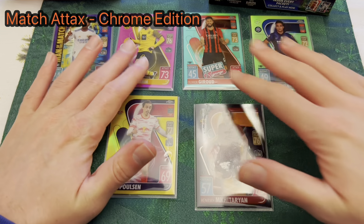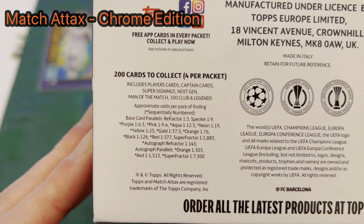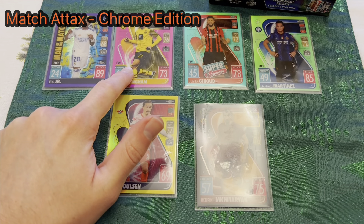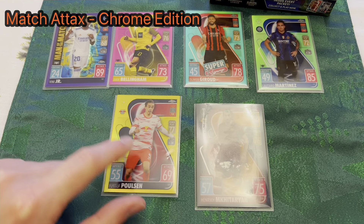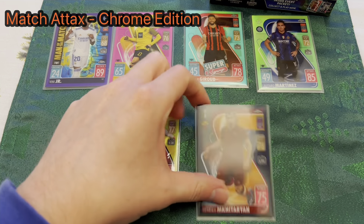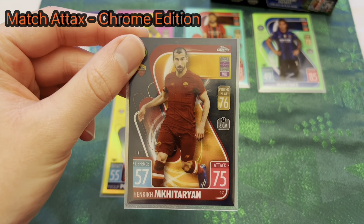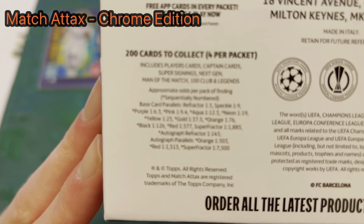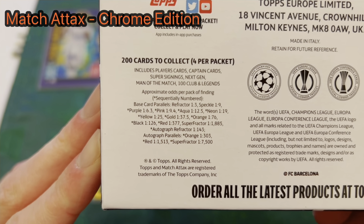Running through the full odds: Refractors are one in three, Speckle one in nine, Purple one in six, Pink one in nine, Aqua one in 13, Neon one in 19, Yellow one in 25, Gold one in 38, Orange one in 76, and Black one in 126 packs. There's also a Red at one in 377 and a Super Refractor at one in 1,885. The full list is shown on screen — pause it if you want to note down the odds.